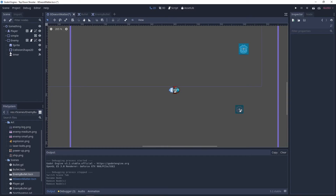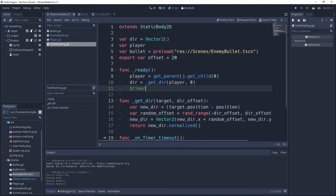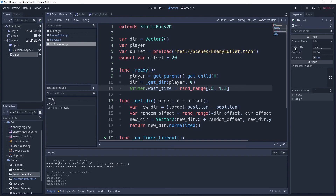Inside the `_ready` function, we're going to access the timer using `$timer` — spelled exactly with a lowercase 't' to match the node name. We can then change the `wait_time` property with `$timer.wait_time = rand_range(0.5, 1.5)`. This gives it a random wait time between 0.5 and 1.5 seconds, so each enemy will shoot at a different speed when it first spawns.